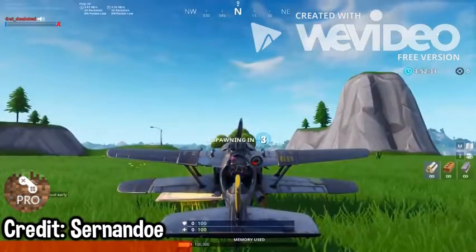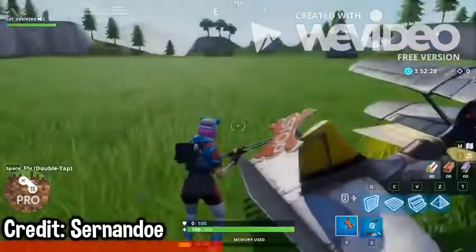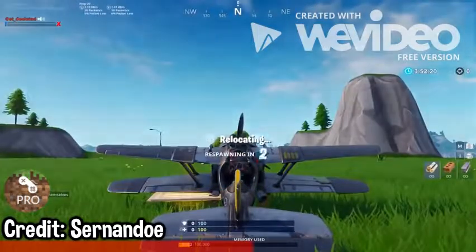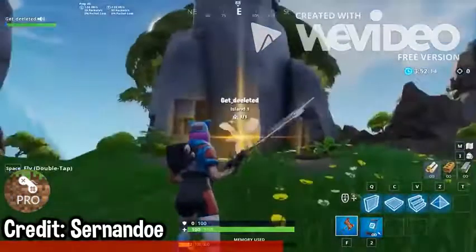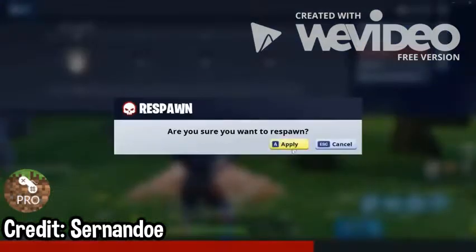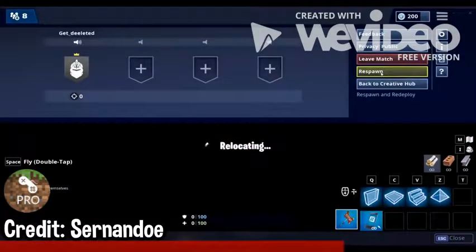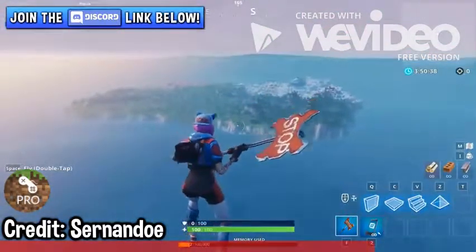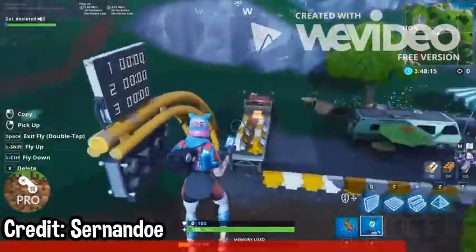If you do it right, it should respawn you right next to the airplane, and then you need to try it again. Eventually the game should kick you out of the island and you'll be outside of it. If you want to go back to the main island, just respawn and when it shows the deployment screen at the beginning, hit respawn again. We're right above the island again — and from here you can use your creative powers and throw stuff around in the game.